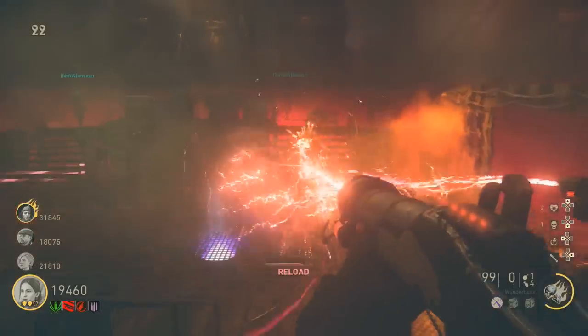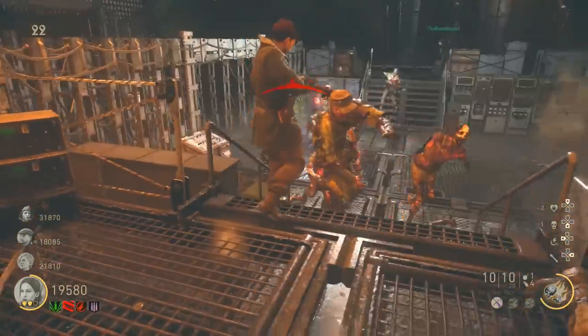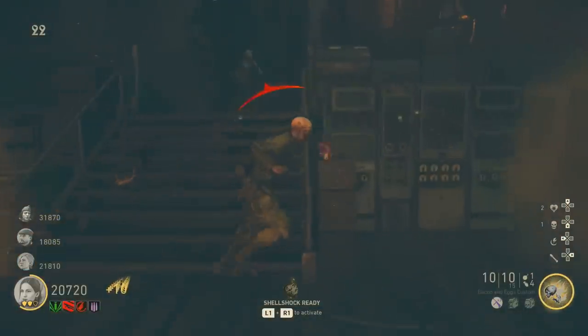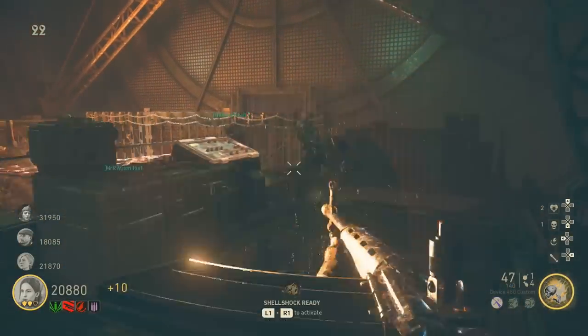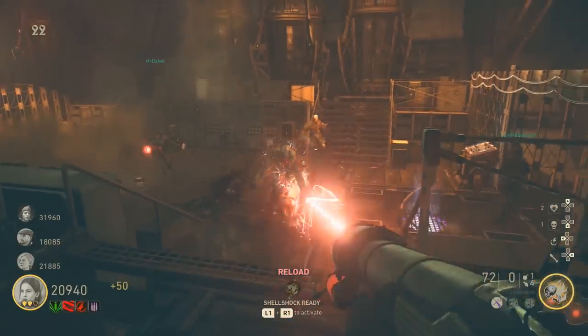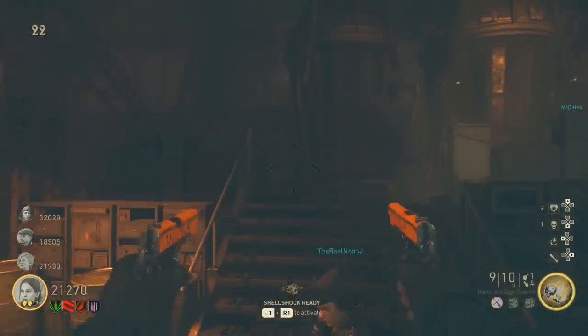This easter egg is probably going to take you around one to two hours to complete, so make sure you've got that amount of time spare. Once you are inside the map, I advise you to open up every single room and then you have a free map to go and look around and collect all the items you will need to complete the easter egg.